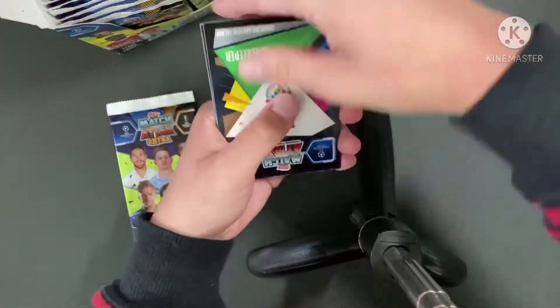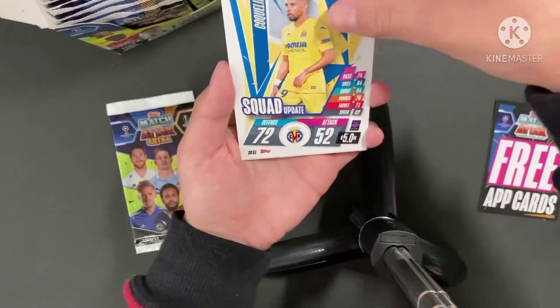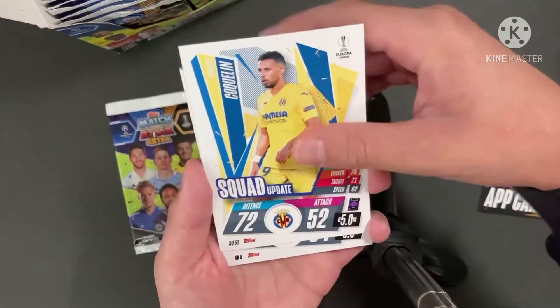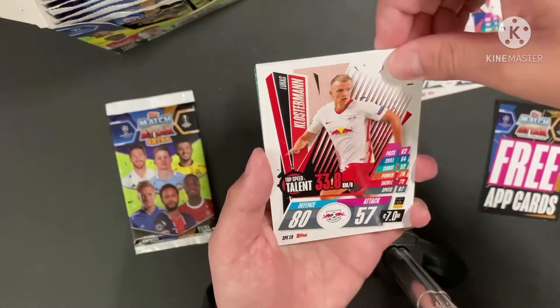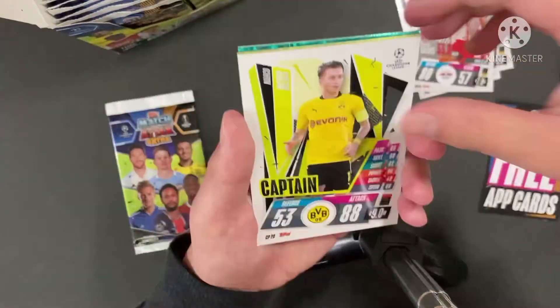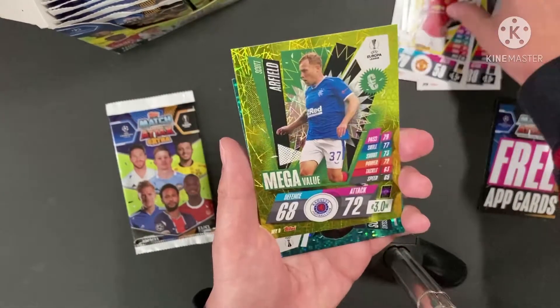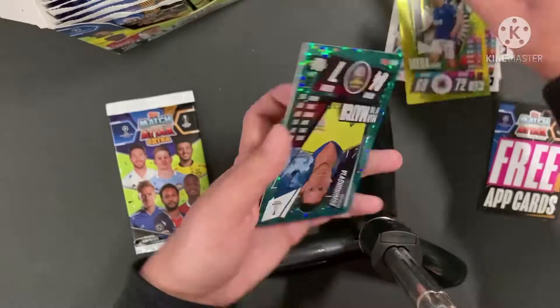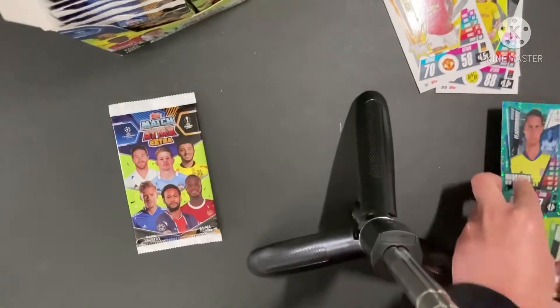I'll be using the codes for a video. So we have Trulian Squad Update, Goodison Away Kit, Closterman Top Speed Talent, Marco Roy's Captain. Looks like we got a blue. Wan Bersaka Time to Shine, Fossil Mensa Time to Shine, R-Field Mega Value, and Vaklymure's Master Match. I'll just put the inserts here.